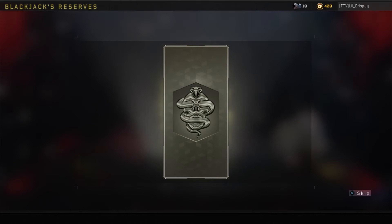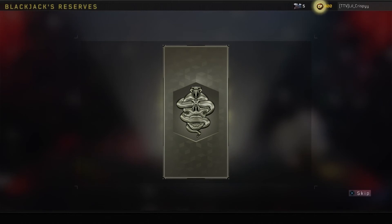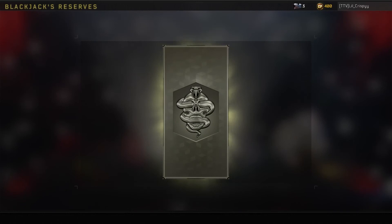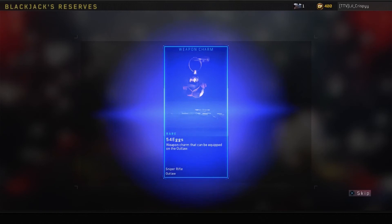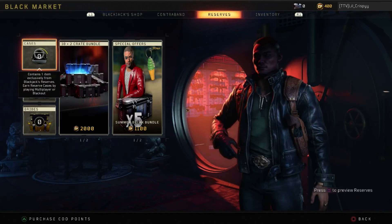Come on, give me something that I don't already have. Blood Eagle war paint. Rare specialist outfit, reroll for legendary weapon charm. Rare weapon charm. Rare weapon charm, legendary gesture. Legendary specialist outfit, reroll for legendary death effects. Rare specialist outfit. Legendary war paint. Mark II Daemon — I already got that. Rare specialist outfit. Rare weapon charm. Come on, one more guys. Rare weapon charm. Come on, one more. Wow. Wow.